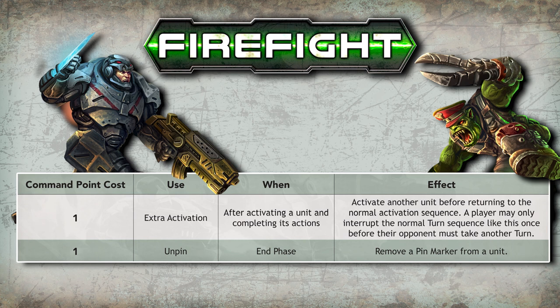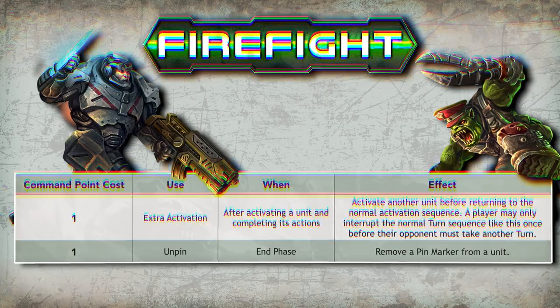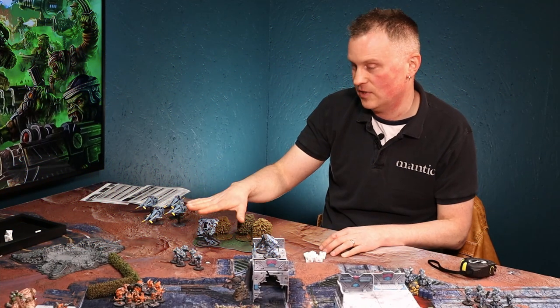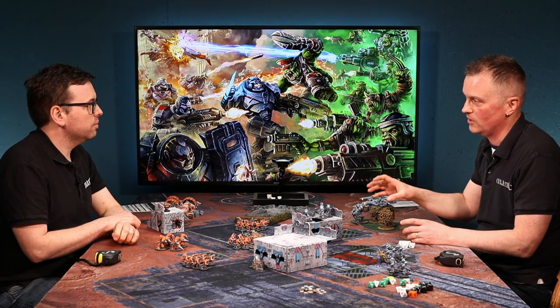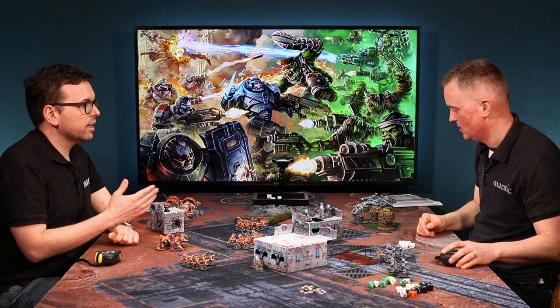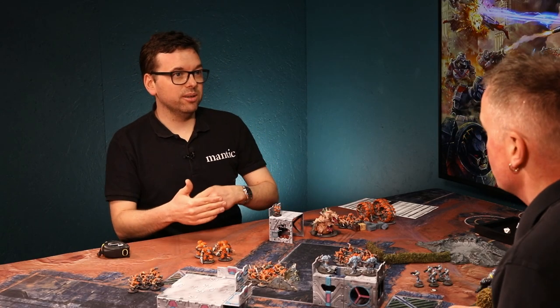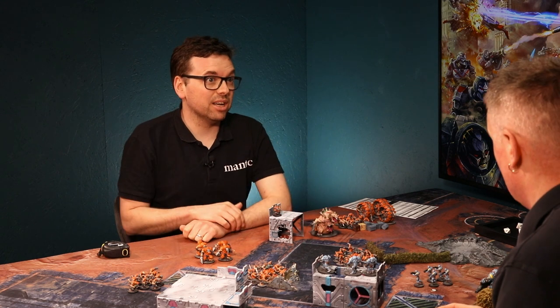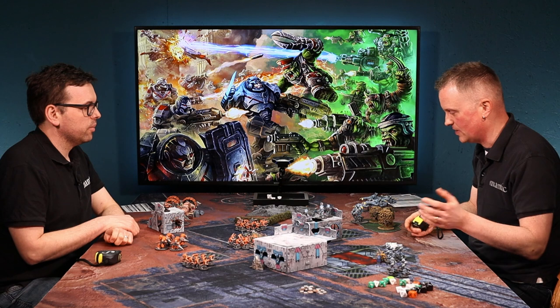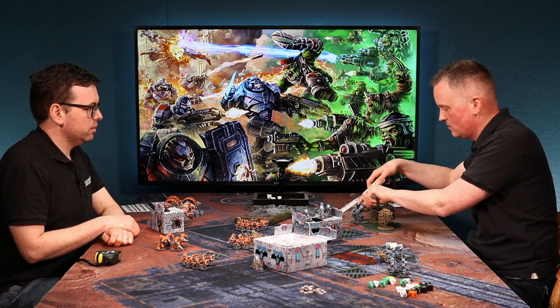I'm going to use one of my command dice, which I'd have rolled at the beginning of the turn, to activate a second unit. Once I've activated a second one like that, I have to pass back to my opponent. This is what we discussed earlier — the game can be quite dynamic in how you react to your opponent. If you see an opportunity, activating another model can turn the tide.